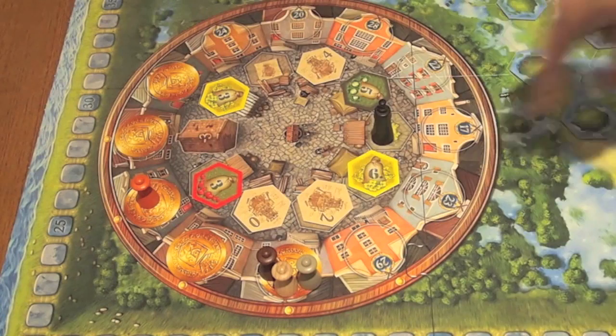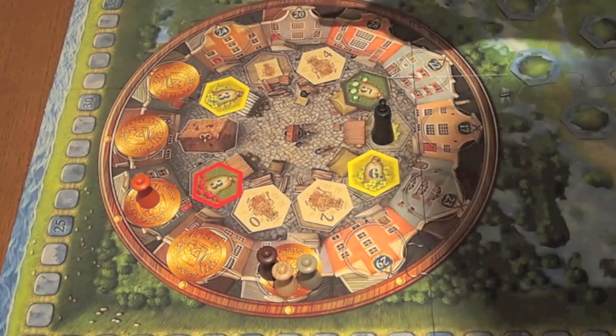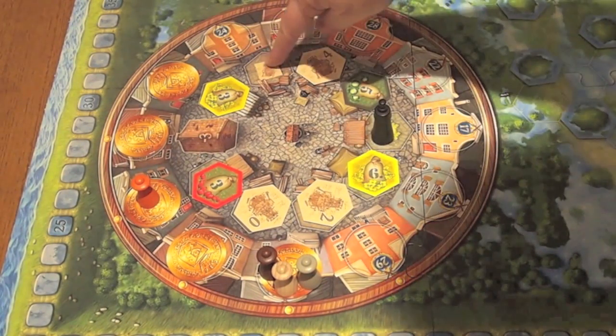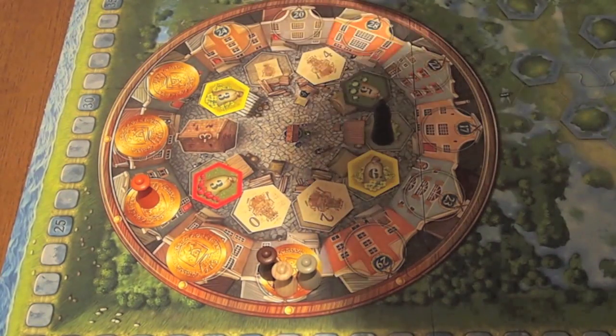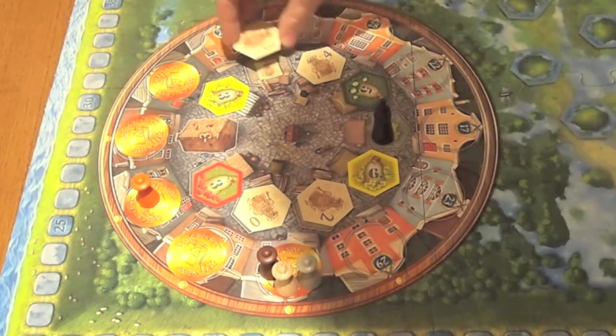Anytime you have an empty hole on the track, you're going to fill it in with the appropriate type. The spots are marked with pictures showing what kind of tile you should place — in this case, another mill construction tile.